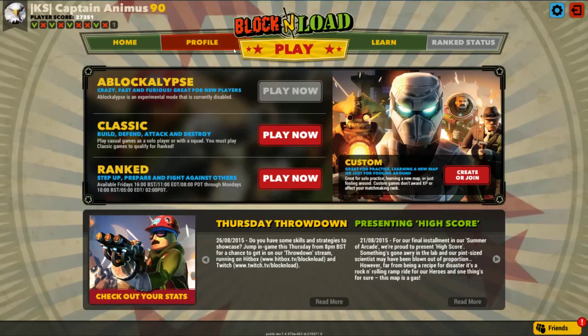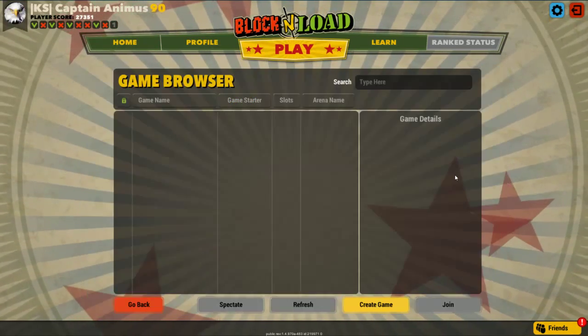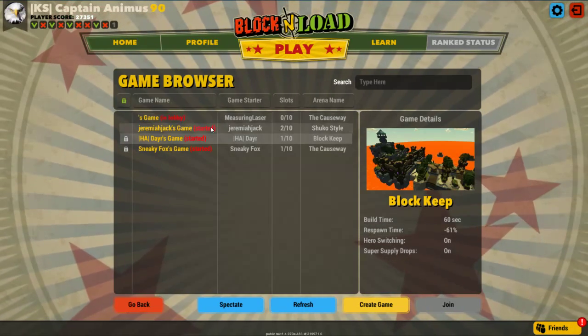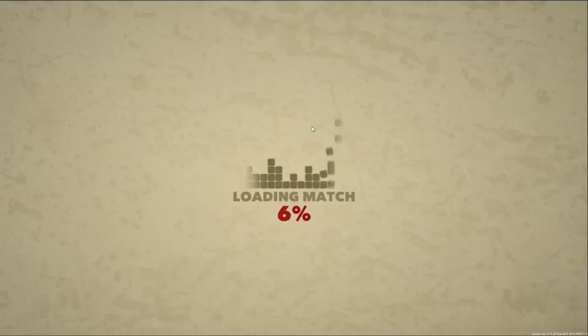Now, for custom, you've seen me go in through here, through Play, Create or Join. You see games here like this — you hit Spectate, and then you can spectate a match.